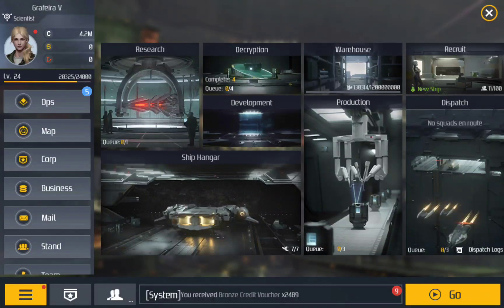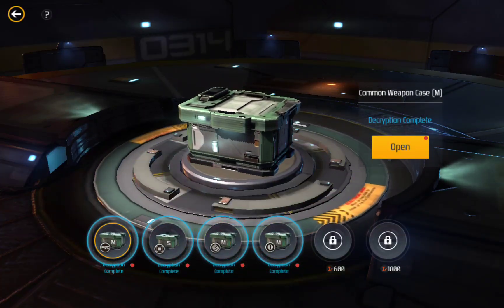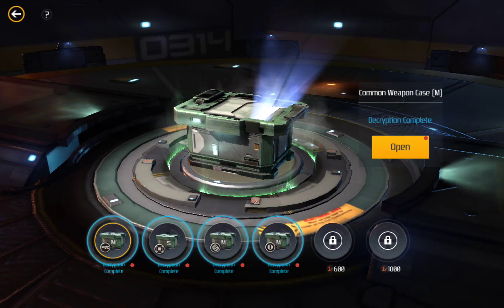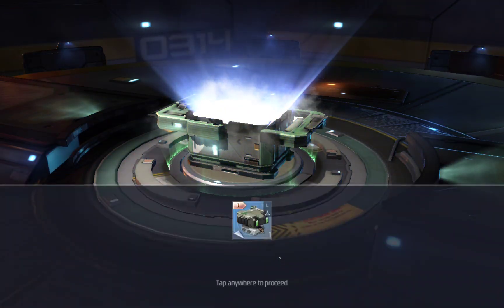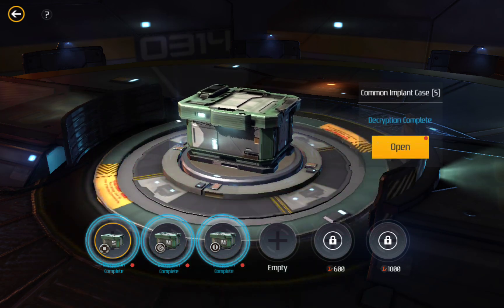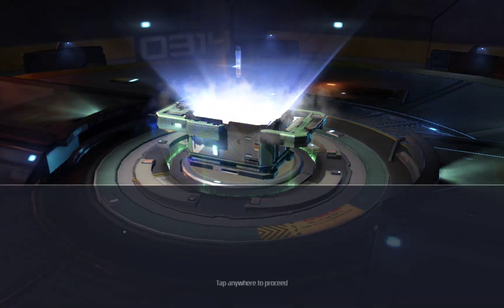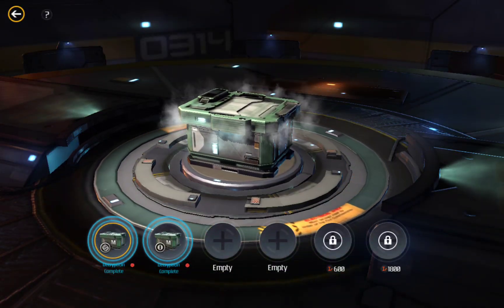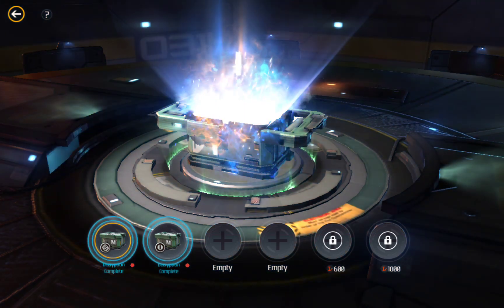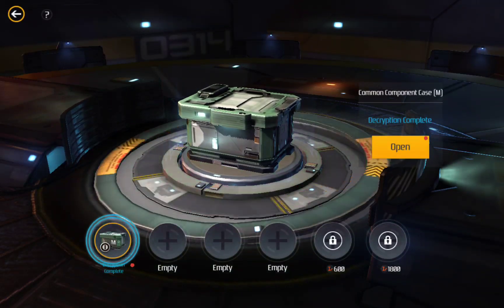Maybe I should go to the next system. Wait — complete decryption, yes, open. So these are all the chests that you get, and make sure you decrypt them to get items. You sometimes get like good items, good drops. Got implants right now, ship parts.